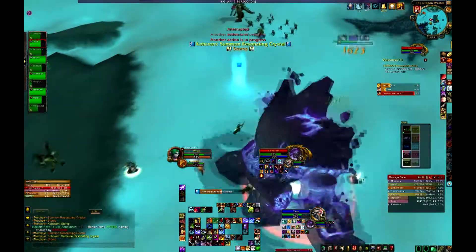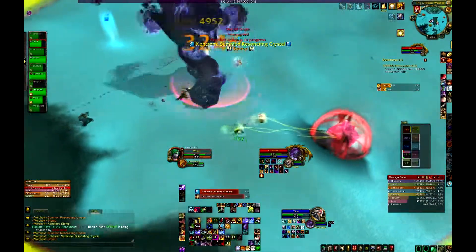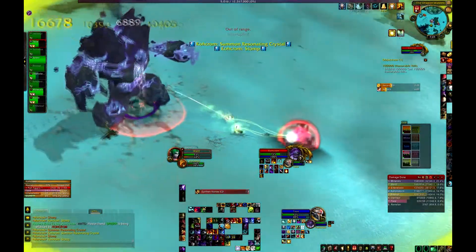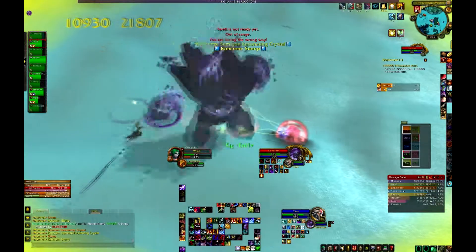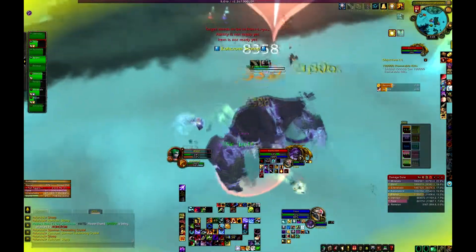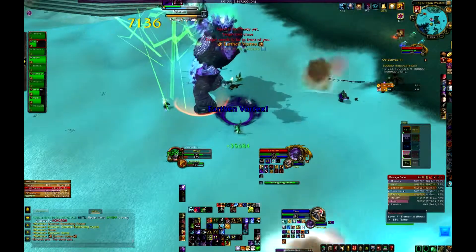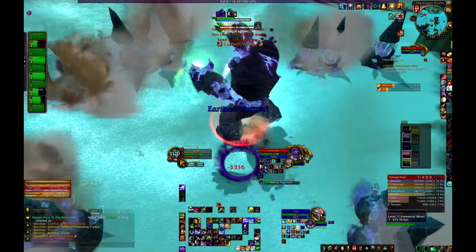You want to do this whenever either the stomp is coming or the red resonating crystal is about to explode, so that you're taking 20% less damage. This will help you survive and help with your healer's mana and healing issues. You'll see later on in the fight I literally almost die, and I only survive because of my Raptor Strike.